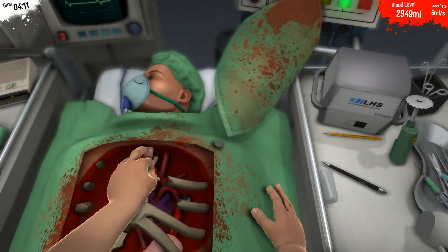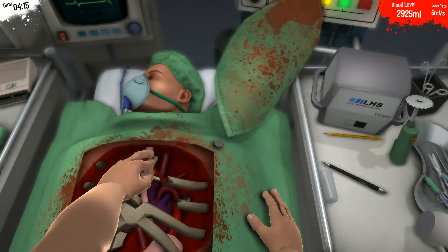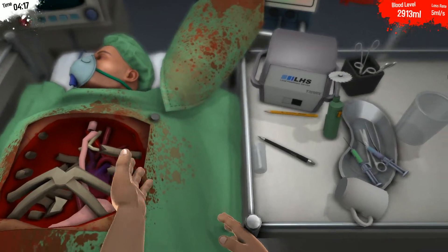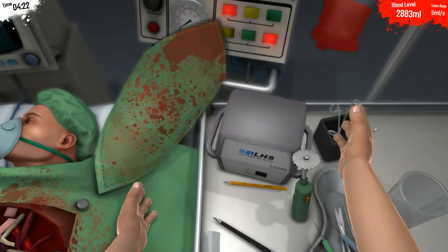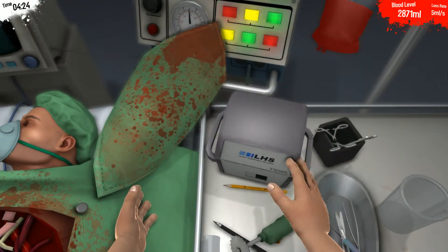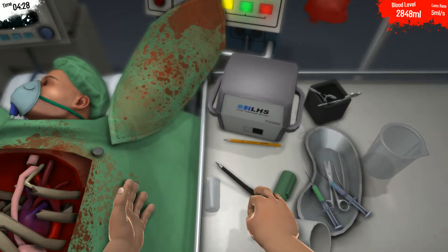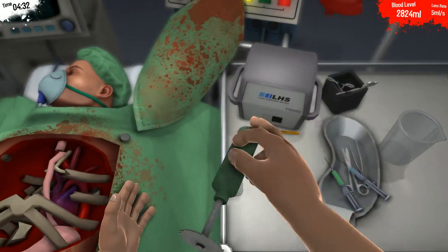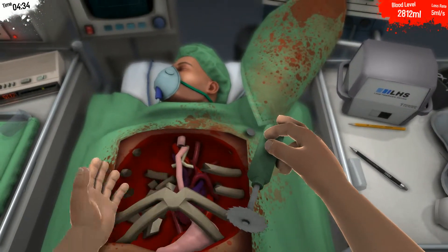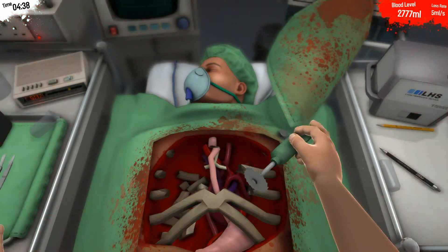So let's see. You don't want to wiggle, Bob? You know what, Bob? I'm getting a little sick of you. I think we're going to need another tool. A saw, perhaps. There we go. That's better. Let's get my hand out of here — we're not performing surgery on me, we're performing on you.